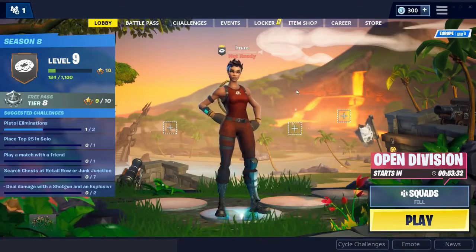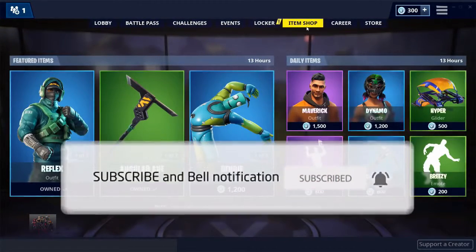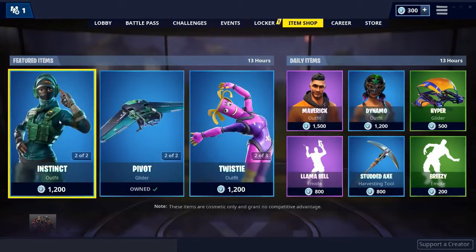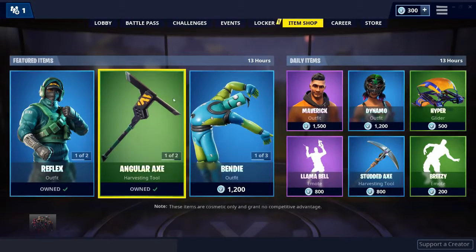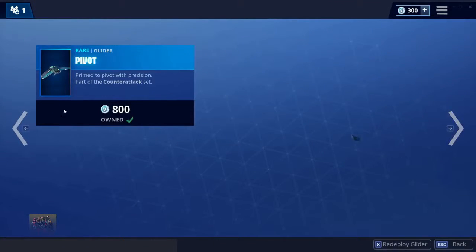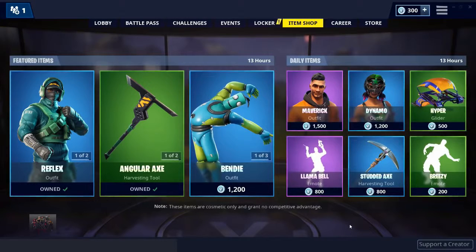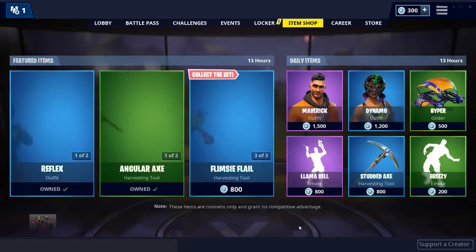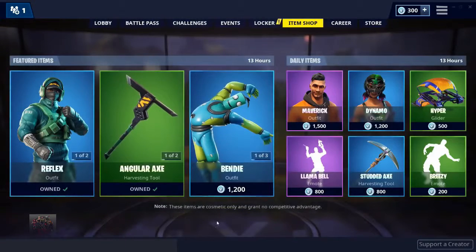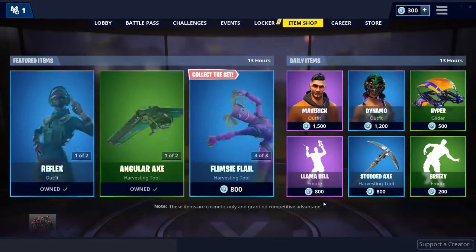Alright guys, as you can see I'm on the lobby. What I'm going to be doing is going into the item shop. As you can see this is today's item shop — they've actually re-released the reflex skin, which is kind of annoying because I owned that before. I own all of these because I got the Nvidia bundle, but I do not own any of these. After doing this glitch, all of these should turn to 0 V-Bucks, including the instinct skin and the balloon skins.